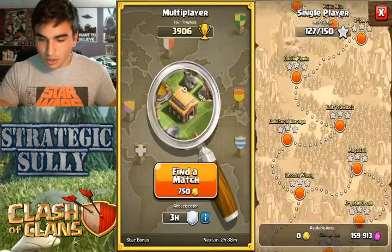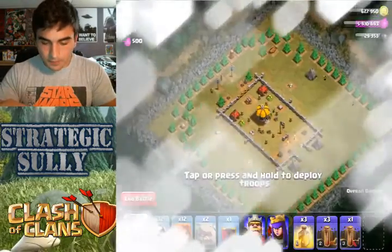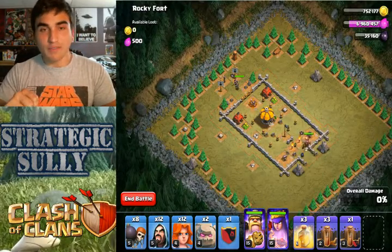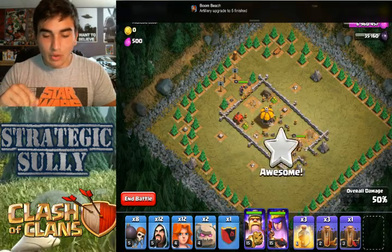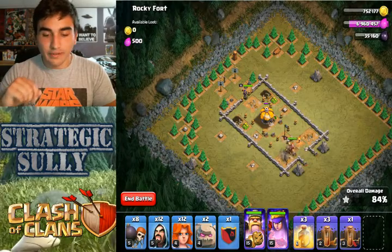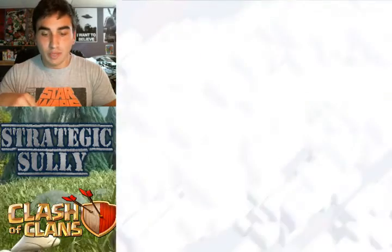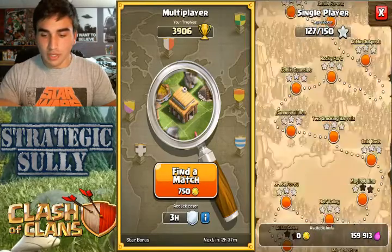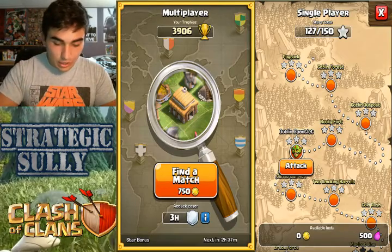So that was Rocky Fort. Something else I want to talk about — I really think, if you guys have watched my Boom Beach videos, the Clash of Clans Supercell team needs to bring the reinforce button for cooking armies, like they do in Boom Beach for the landing crafts. Oh my god, they would get so much praise for doing that. So many people would love that feature in this game — just to be able to press one button and it cooks the army.